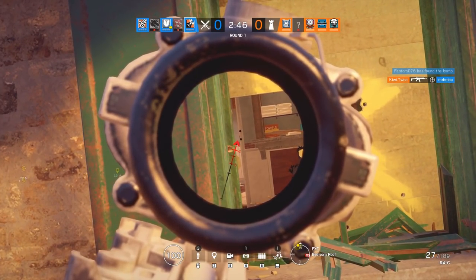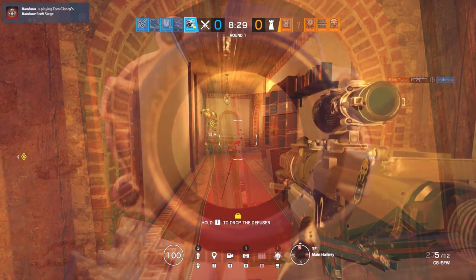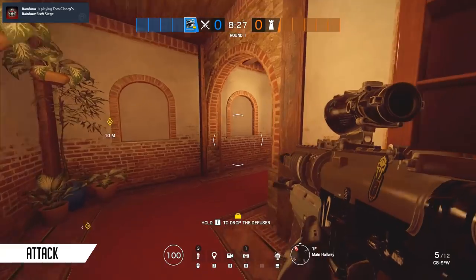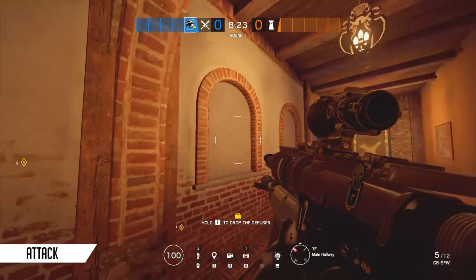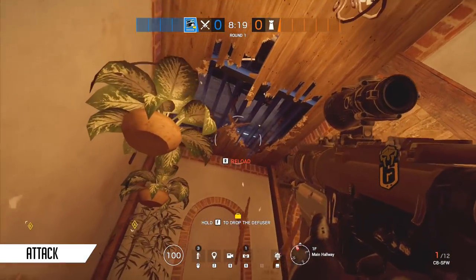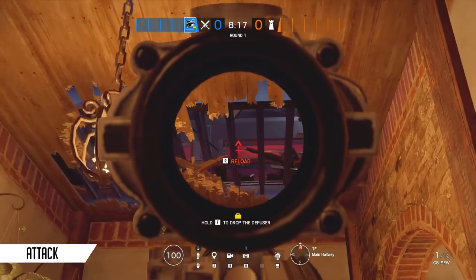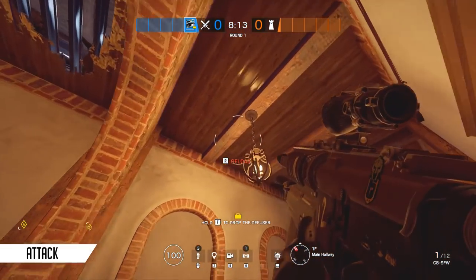Now without further ado, let's get into those vertical spots. Looking at attack first, number one on the list is the vault area — how to attack it from underneath. With Buck, just outside the piano room in the corner of the hallway, you can get yourself a nice view. You can see the weapons in the middle of the room.